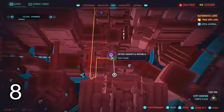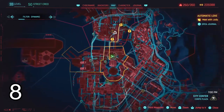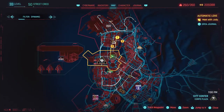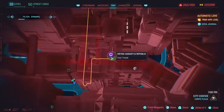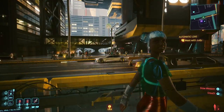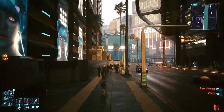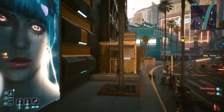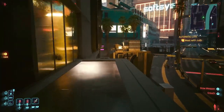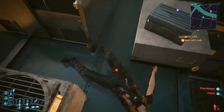For number 8, you're gonna have to come to this location right here. Follow this path shown in the video and you'll come across this body that has shard number 8.